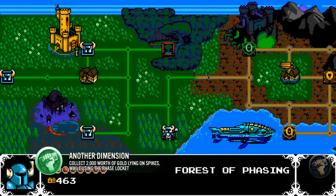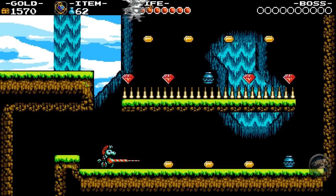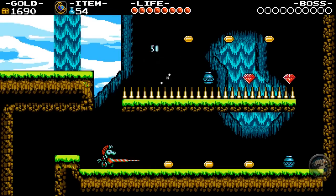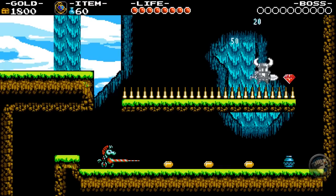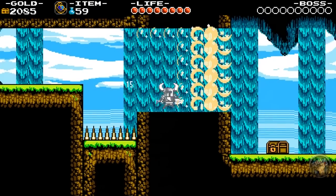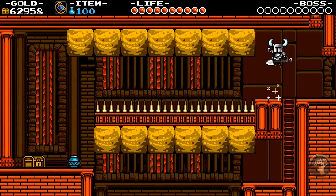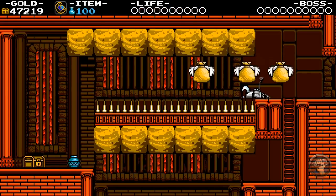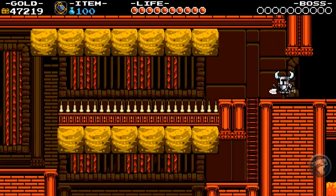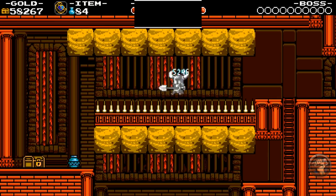If you're smart and aware, you can get this feat very early when you enter the Forest of Phasing. Collect 2,000 gold while phase locking and standing on spikes where gold is. A lot of people jump around too much, which negates the gold gained since you're in the air. If you're still struggling late game, there's a cheat in the Lost City: right before you ride the beetle for the second time, go left and attack the wall to find the secret area. Jump onto the spikes and die, then when you return to pick up your gold, phase lock across the spikes to get the achievement.